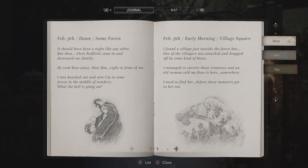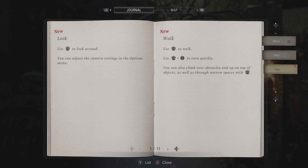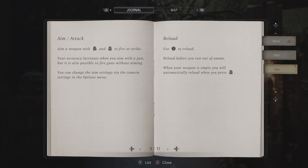My memory is something I really struggle with, so the new addition in Village of a diary and a tip section in the menu are super helpful to recap the story and remind you of the various controls and mechanics in the game. This isn't just useful for players with memory problems — it's also really useful if you haven't picked up the game in a while and need a reminder of what you're meant to be doing. They didn't have it in 7 and I really love it.